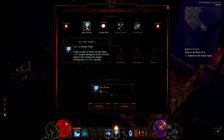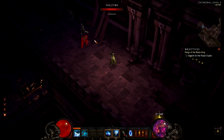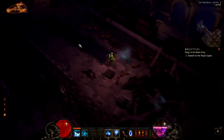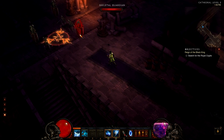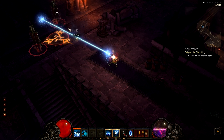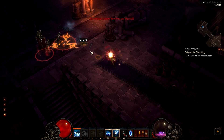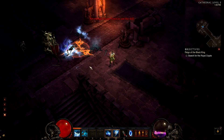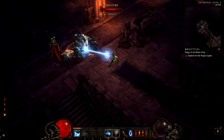The first secondary skill is Ray of Frost. It costs 20 Arcane Power. It projects a beam of frozen ice that blasts 215% weapon damage as Cold to the first enemy it hits, slowing the target's movement by 30% for 3 seconds. This is one of my favorite Wizard abilities — it shoots a blue beam at your enemies. The only drawback is that it drains your Arcane Power very fast, so you can't spam it forever.